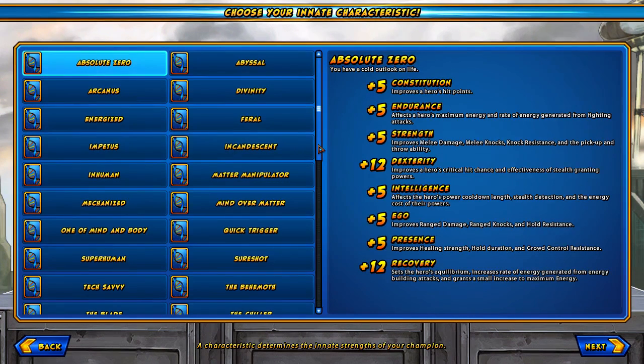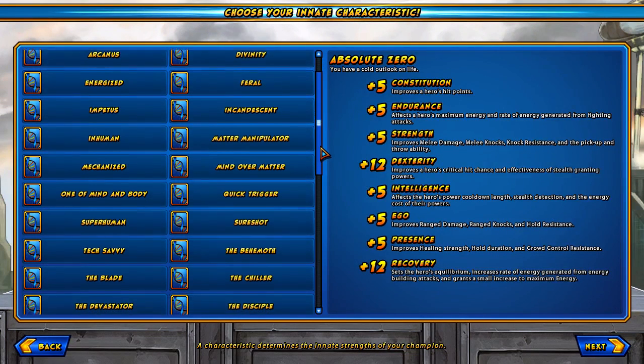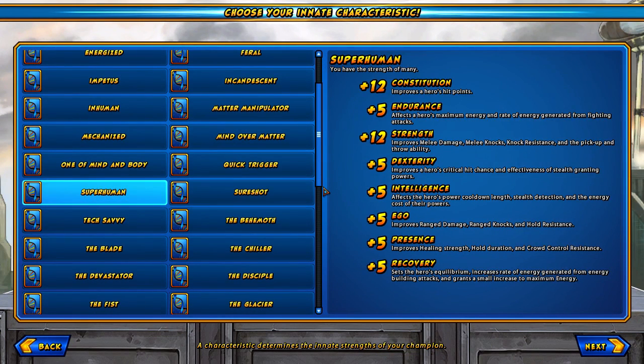This is your innate characteristic — basically your stats. If you've played any RPGs you have constitution, endurance, strength, et cetera. For our purposes we're just going to go with Superhuman. That gives us 12 constitution and 12 strength, and five in everything else. It's going to make him really strong and really tough.